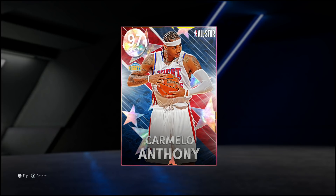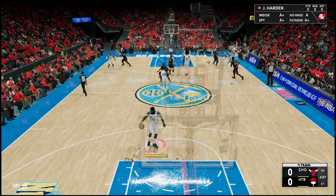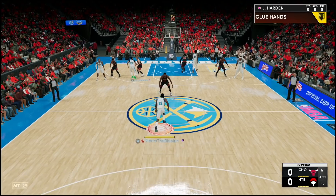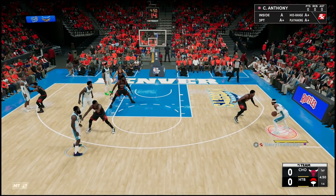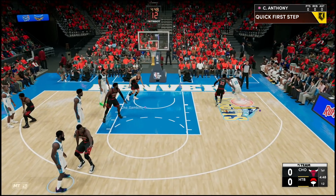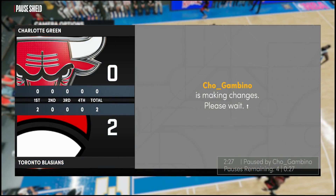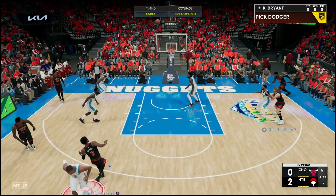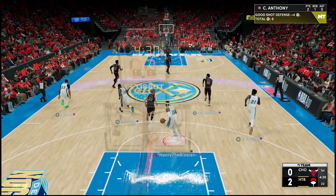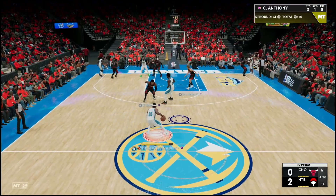Welcome back to another HTB gameplay. We've got the old school Nuggets jerseys and we're ready to hoop with the iso god himself. Give me the iso — the jab steps on these cards actually work this year. Look at the blow by, get me in the post, and the Melo signature fadeaway — that's a green to start the game. This guy doesn't have the best team but we're still gonna make it work. Kobe Bryant with a beautiful close out, Melo's got the rebound.